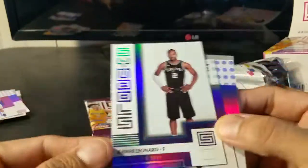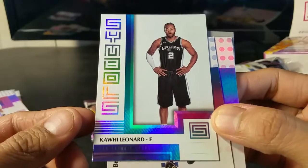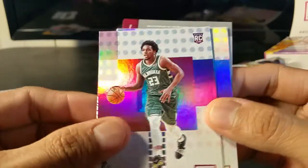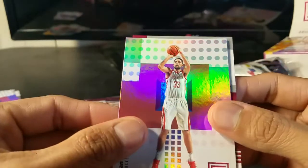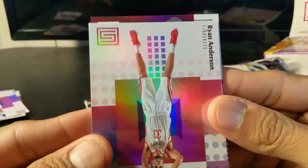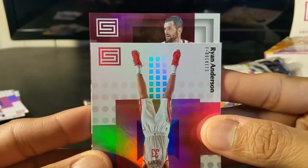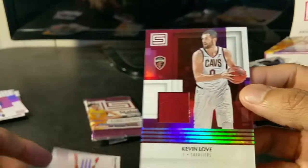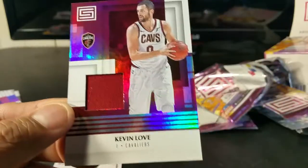A Kawhi — that's a really short print. Sterling Brown rookie base, Ryan Anderson, and the hit is... oh, Kevin Love! This is, I think, the second Kevin Love I've gotten in this product.